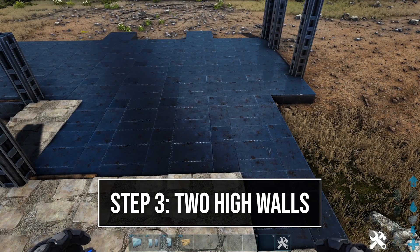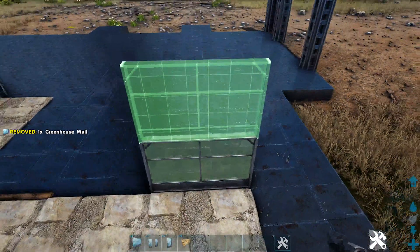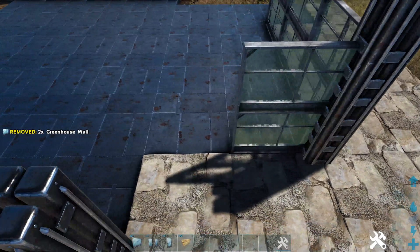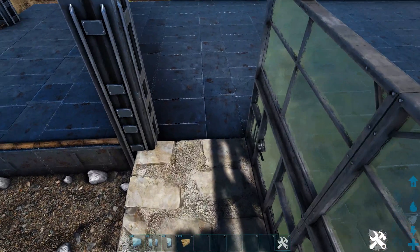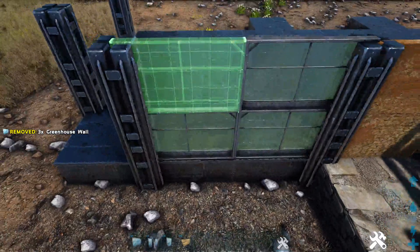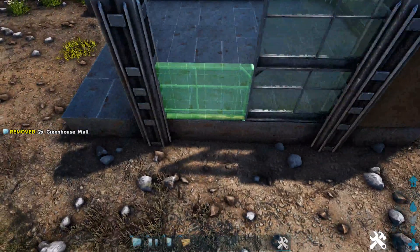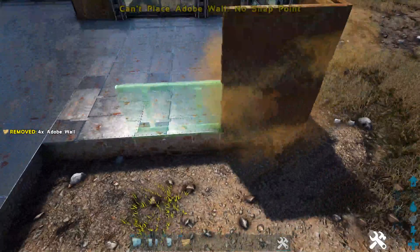Next we're going to start adding some two high walls. Starting off here on this metal foundation, get out a greenhouse wall making sure you have the green snap point, add one more on top, and do that again in the next two spots. Turn this corner and on the other side of the pillar place two more greenhouse walls, then place a greenhouse door frame, fill it in with a greenhouse door, and add another greenhouse wall. In the next spot place two high adobe walls, then two more greenhouse walls in the next two spots, and two high adobe walls on both sides of this corner.